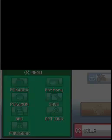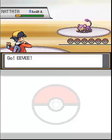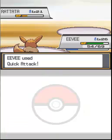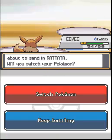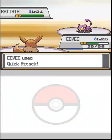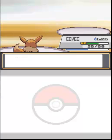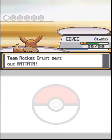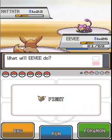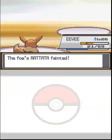These Rattatas are fun - they have Sucker Punch, which makes no sense at all since they don't have any hands or fists or arms for that matter. They have legs but no hands, so how do they punch? If they can learn Sucker Punch they should be able to learn all the other elemental punches too. Thanks for that little piece of logic, Nintendo.